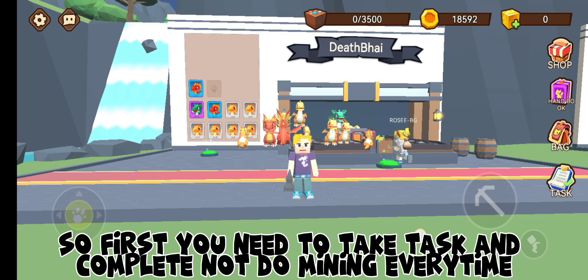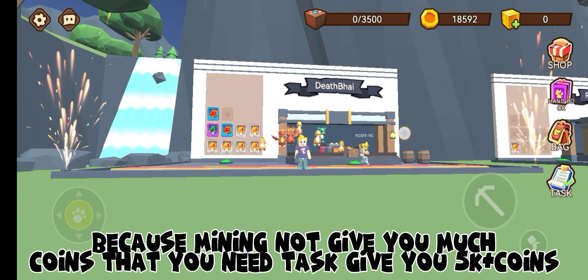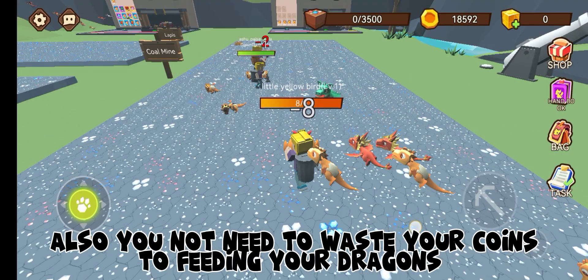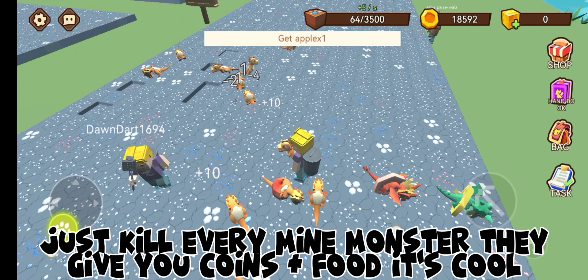First, you need to take tasks and complete them — don't do mining every time, because mining doesn't give you much. Tasks give you 5k plus coins. Also, you don't need to waste your coins feeding your dragons — just kill mine monsters, they give you coins plus food, which is cool.